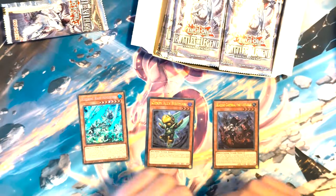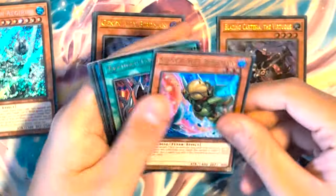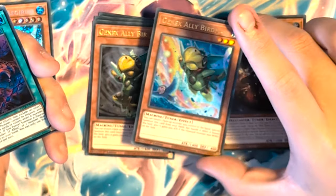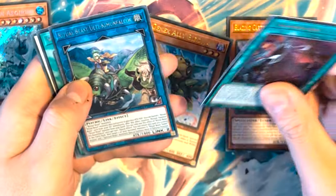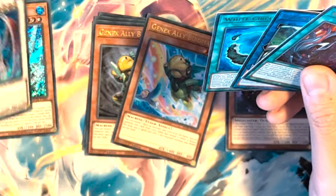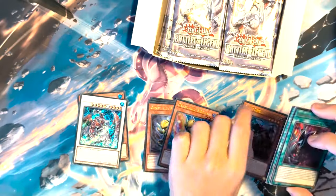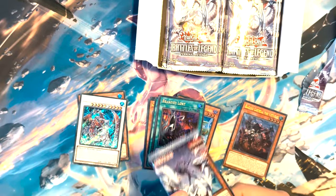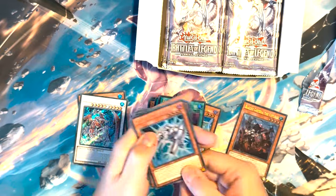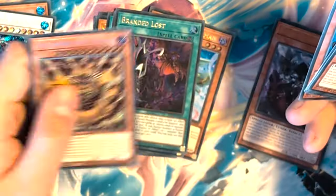Pack two: we've got another Birdman, Birdman in Altar — and we've got a Lancia Dragon and a Branded Lost. We've also got Electro Blaster, another Infernoid, Bright Pixies, Turbo and Exodia.